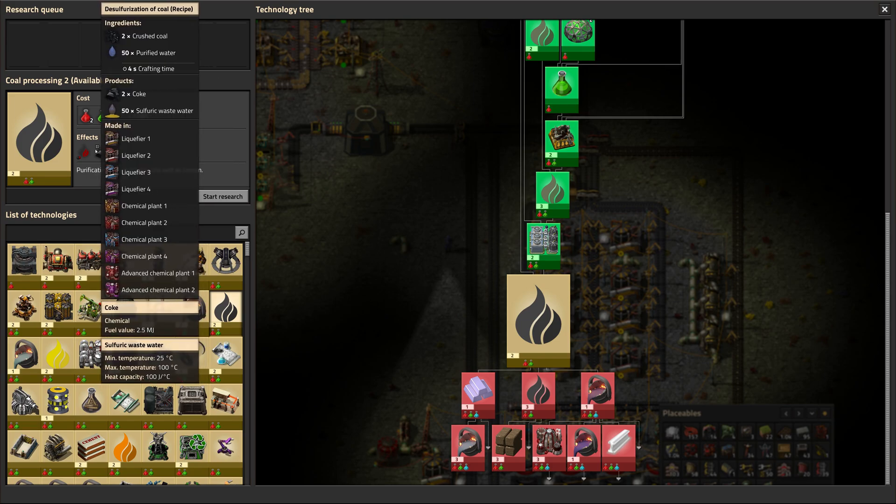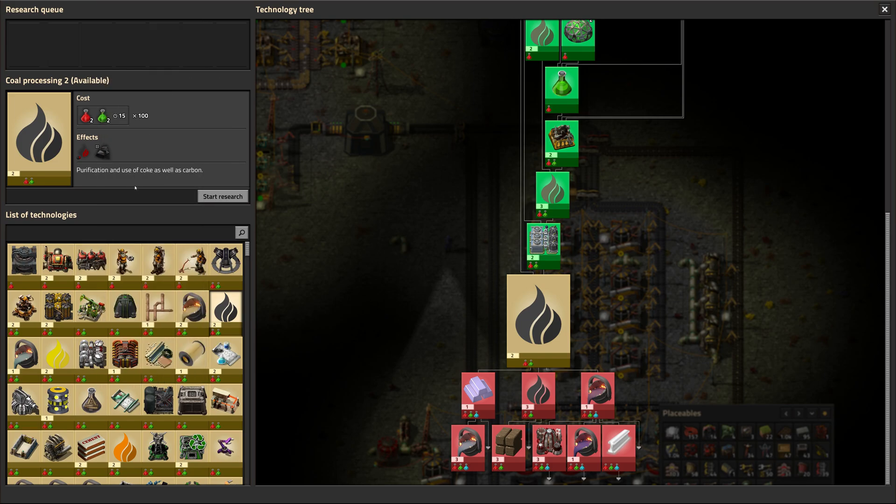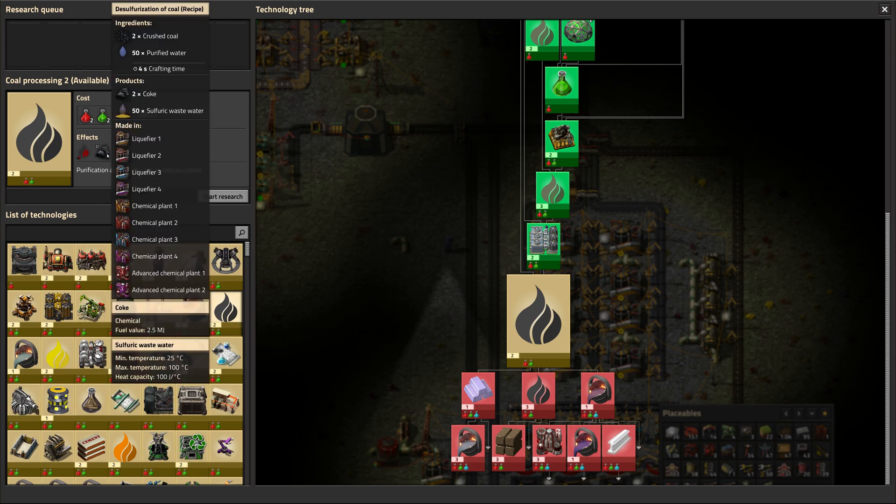Whenever you see that '2' above things, it usually means it's a newer, more efficient way of doing something. The previous method: we would take our crushed coal and cook it in a furnace to get coke. However, now if we add purified water, we could wash it in a liquefier and get sulfuric wastewater out — so it's actually more efficient from an energy standpoint. It also becomes a sulfur generator, and you could make so much sulfur doing this if you're burning lots of coal. So this is a great way of getting sulfur.